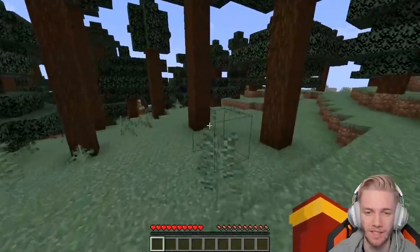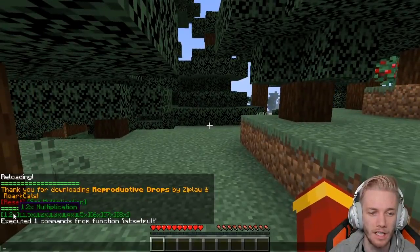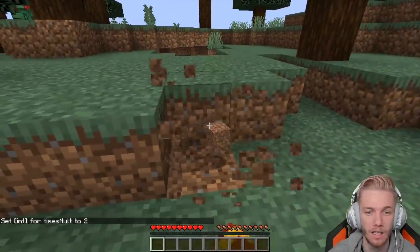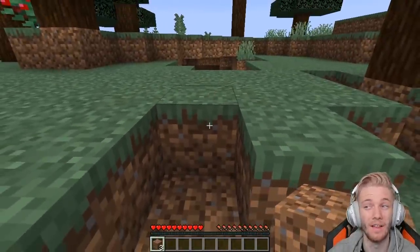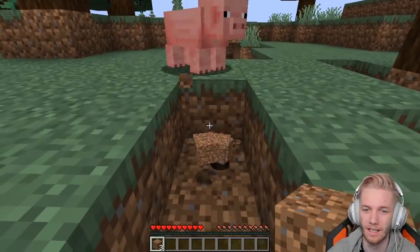Ziplore has been making all the data packs I've been using recently. So by pressing slash reload, it will allow me to show you the thing here. We can set the multiplication. So each time we break a block, the amount will duplicate. If I was to break a dirt block, the first time I get one, the second time I get two, the third time - if you're doing the maths with me - you'll see we get four here. Yep.